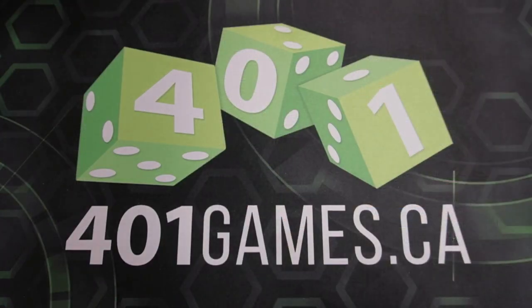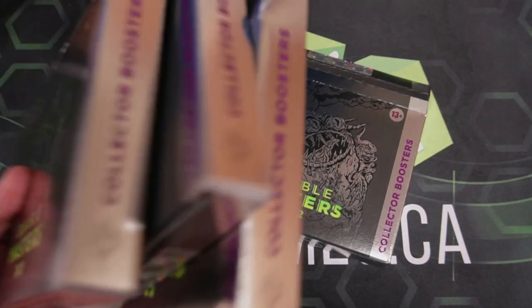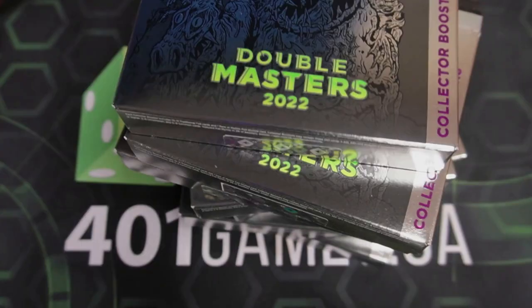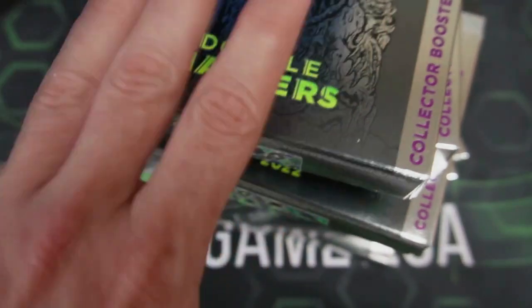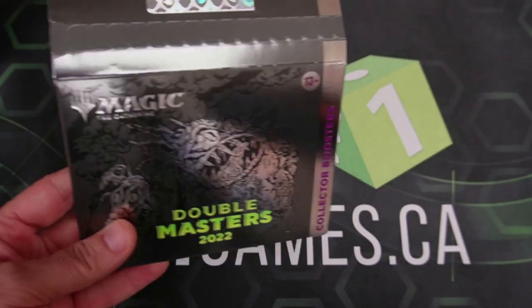Double Masters 2022 is here, and this box opening is brought to you by 401 Games — the awesome people of 401 Games here in Toronto, Ontario, Canada. They said, 'Moxman, we like your style. We're going to have you open 32 packs of fun and goodness. Get us as many Imperial Seals as you can so we can help make all of our customers that much happier.'